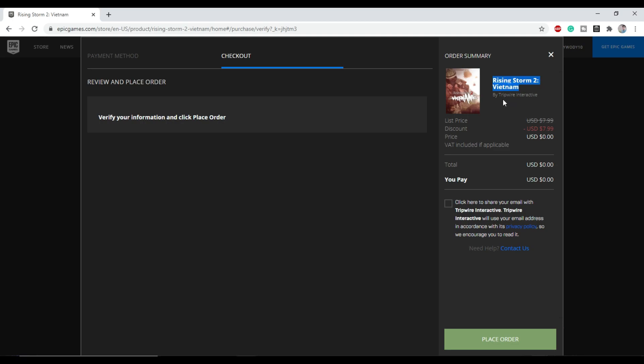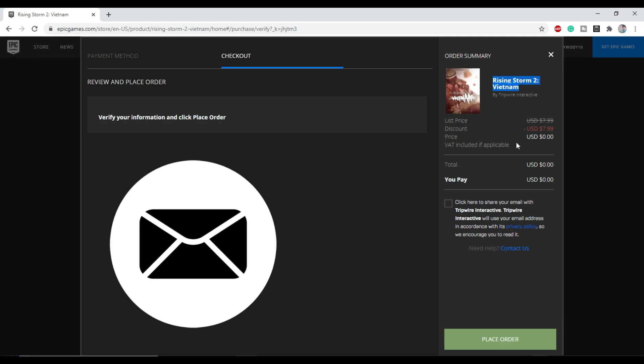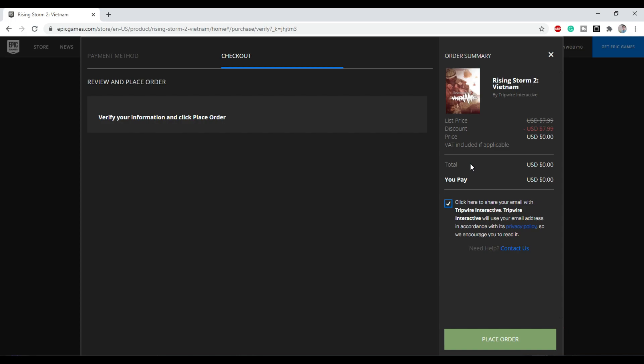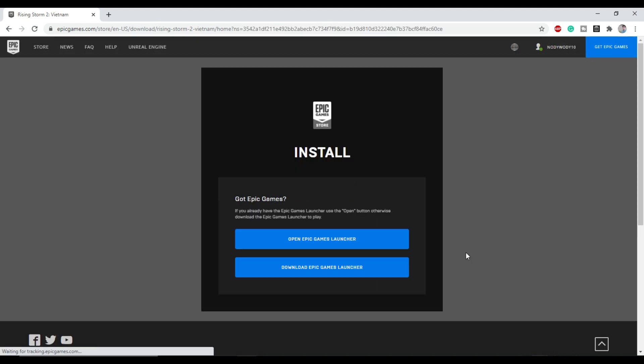There is a small catch here. If you want to receive an email from the developers regarding any updates, gameplay news, or upcoming announcements, you can check the box shown below. However, if you do not wish to get any updates from them, you can keep it unchecked and then click on Place Order. Since I want to receive them, I'm keeping it checked and clicking on Place Order. As soon as you click Place Order it will show a confirming order screen, followed by a thank you message from Epic Store for purchasing this game.